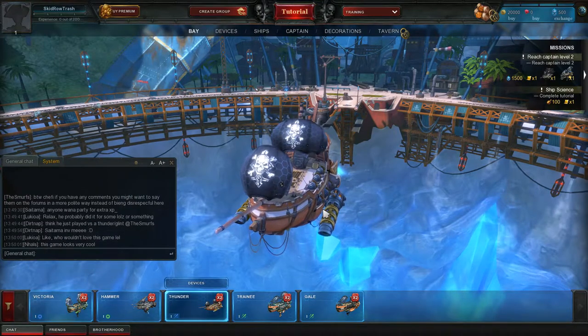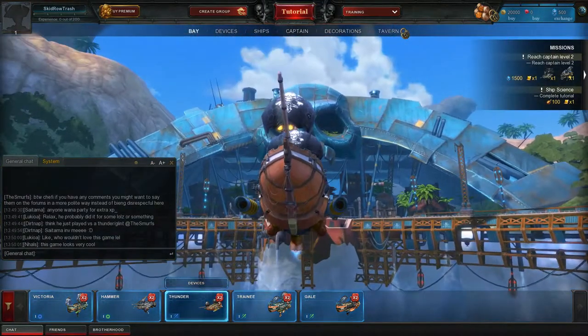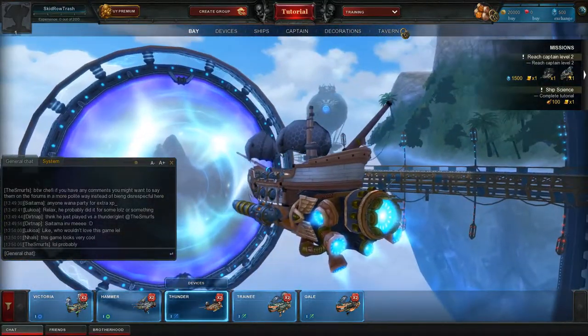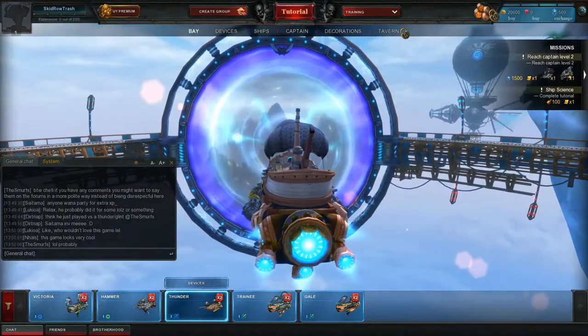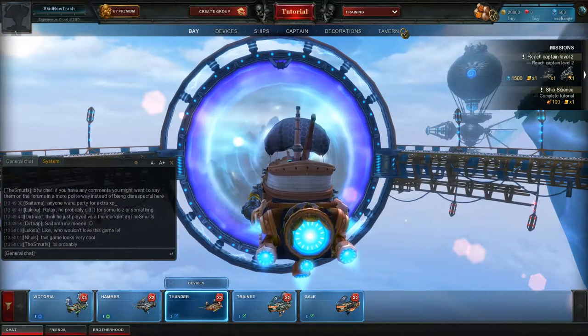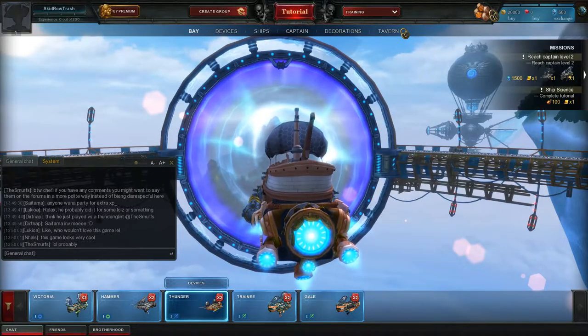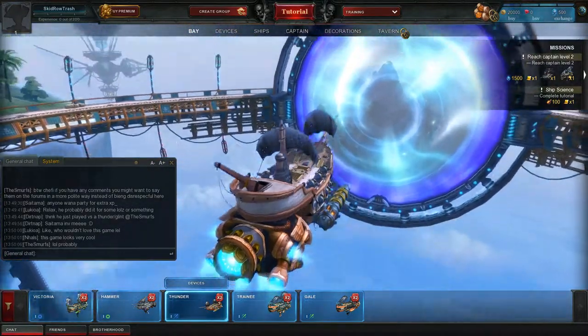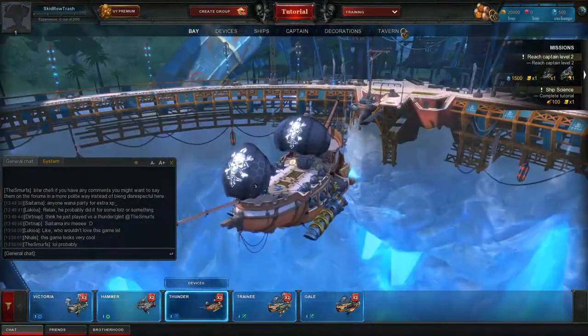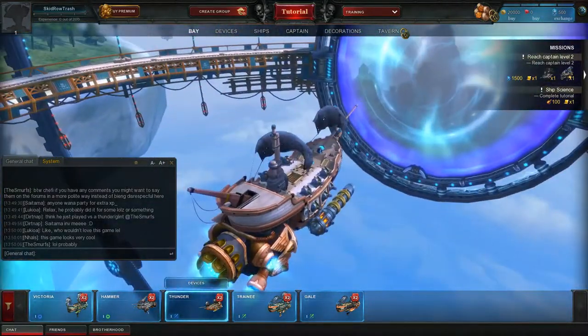Hey everybody, Skid Row Trash here, and this is Cloud Pirates. It's a game by Allod's team, published by my.com, and it came out April 19th, 2017. It's got one of those annoying launchers — you have to sign in through a separate launcher, the my.com launcher.